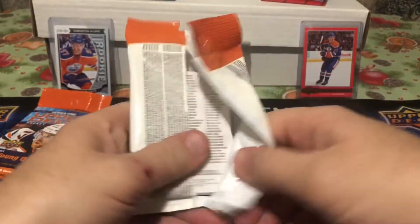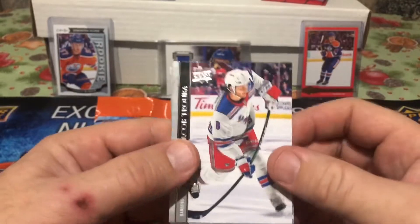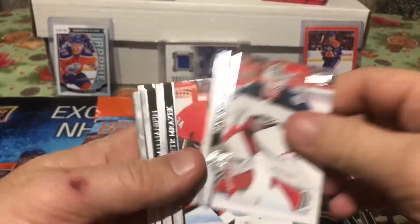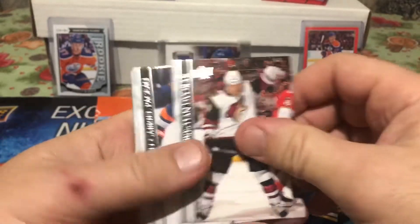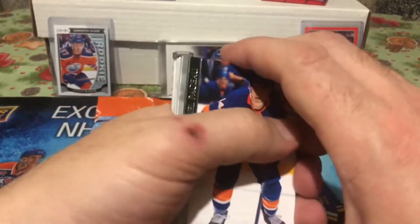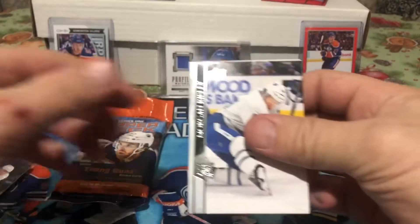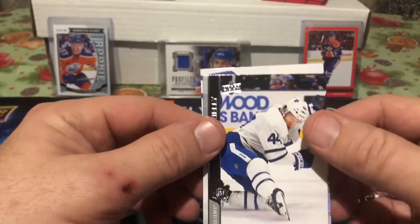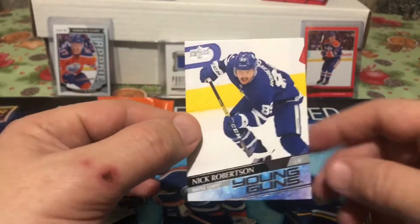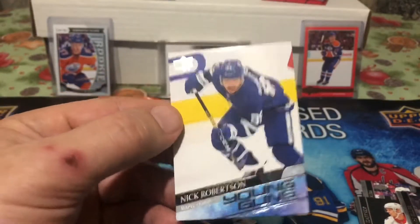I'm not messing around with it. Looks like we don't have a relic — I'm not worried about relics, I'm looking for Young Guns. Let's quickly go through the base cards. Oh — we got a Young Gun! Hoo-ah! Boots Kennedy in the first pack got a Young Gun. Comes one out of every four packs. Is it an Alexei Lafrenière? Nick Robertson, Toronto Maple Leafs — Young Guns! Look at the points: 86 points in 46 games. Nick Robertson — nice pull right there for the Toronto Maple Leafs.